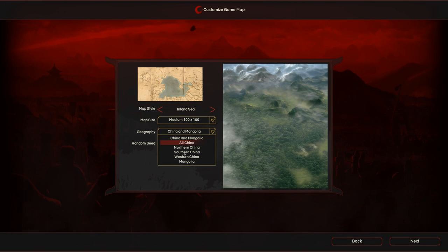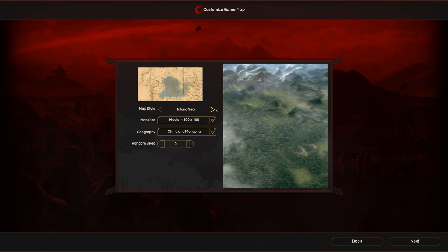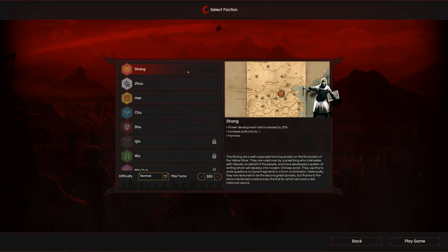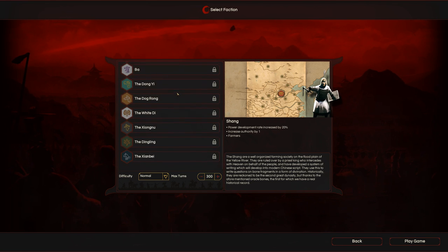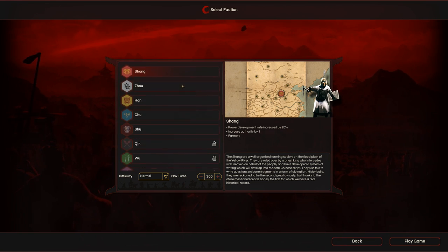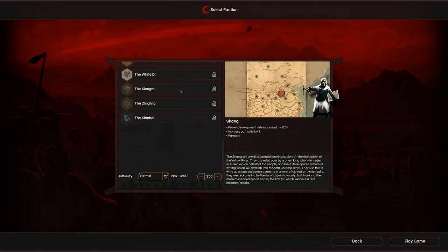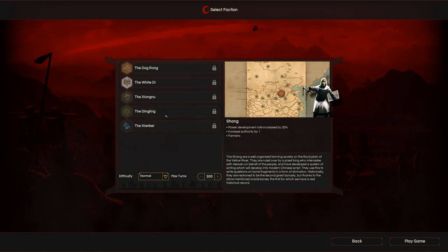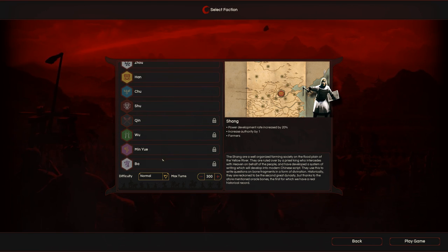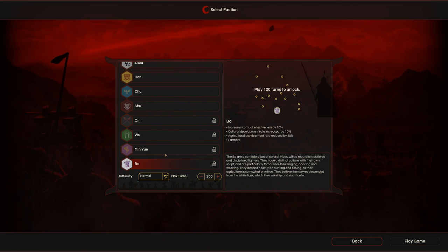The first thing you do is pick a tribe or early Chinese culture to play as. When you reach this menu, there are two non-mutually-exclusive things you might suddenly start thinking. Number one: wow, these Unity Engine-ass scrollbars are janky as fook, but unusually entertaining — that's your voice and your words. And number two: wait a minute, this isn't the Three Kingdoms era!